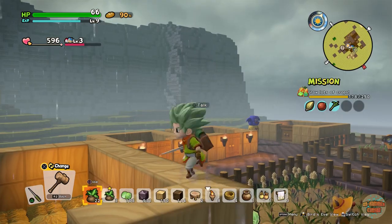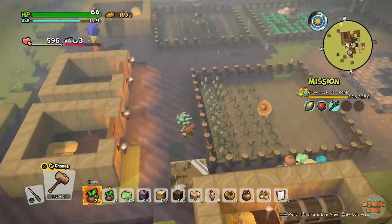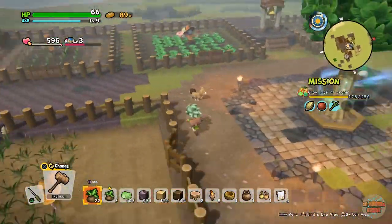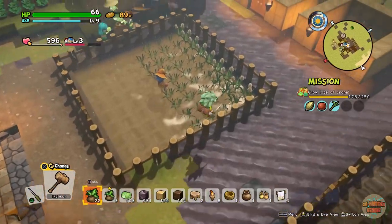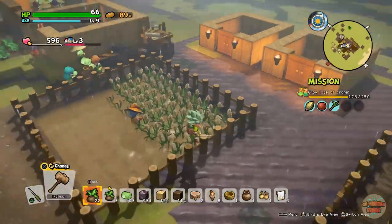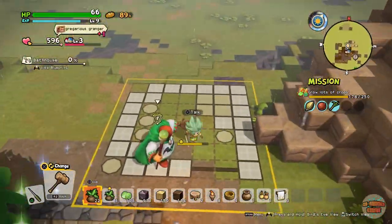Hey guys, welcome back, it's me XRHammer and I'm playing some Dragon Quest Builders 2. In the last episode, if you haven't watched it, what we did was we figured out how to get sugarcane to grow — and as you can literally see right before our eyes it grew — and we also got a request from Brittany to build the bath house.